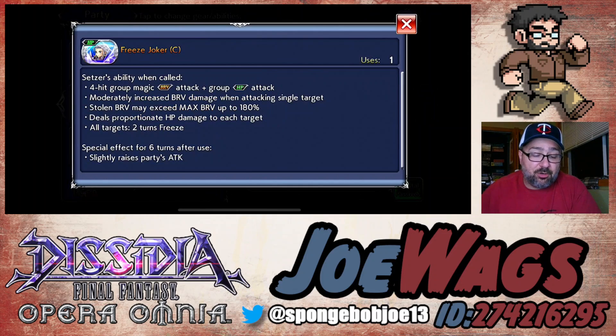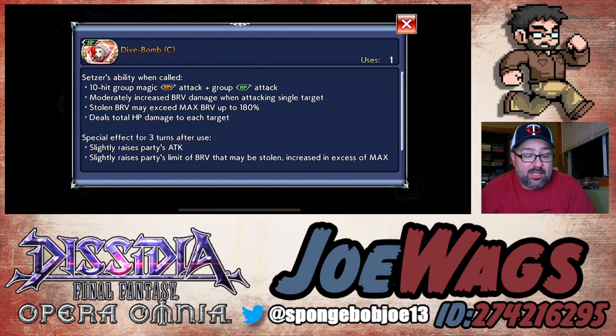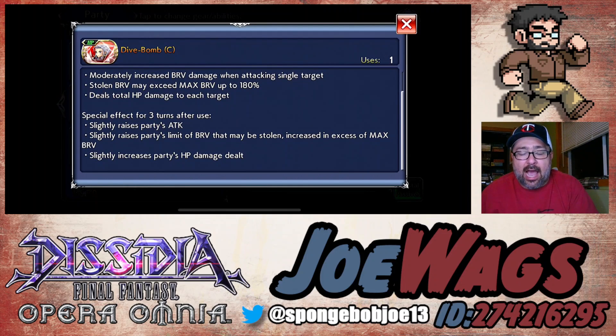Starting with the calls — Freeze Joker is notable because right off the bat it applies the freeze debuff for three turns, which can come in clutch in a fight. The freeze debuff makes it so enemies cannot gain brave, which means they cannot HP damage you. So it's basically like while they have the debuff, you kind of can't die other than instant kill attacks. The Dive Bomb LD will do a party attack and overflow up plus HP damage up for the party, but I don't believe it gives rainbow numbers to the party like the normal LD does. So his calls are solid — you get freeze and some nice party buffs including HP damage up, which is really important to have on a call.